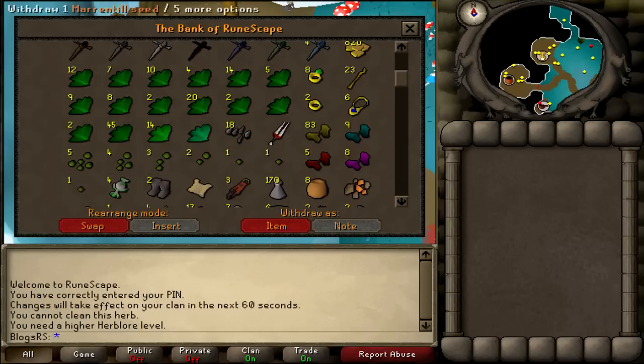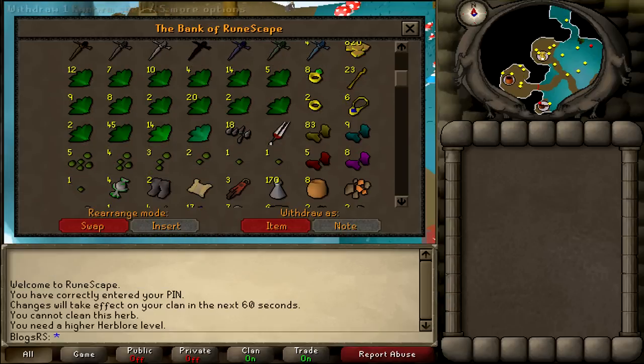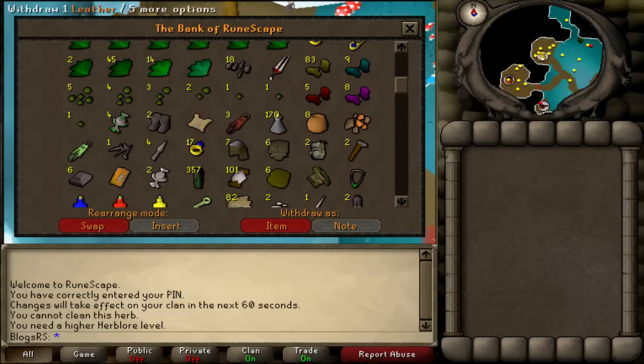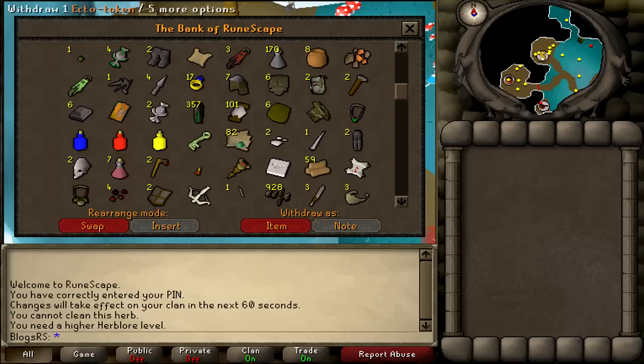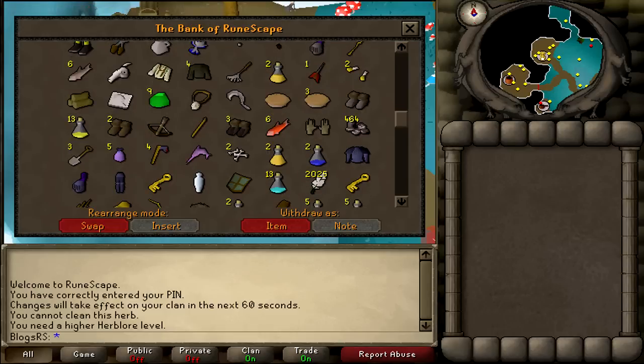We've got seeds down here. I think we had a runite ore somewhere — I'm not too sure if I sold it. Yeah, I sold it. Nature talismans. Then this is where it starts getting messy because it's very unorganised. We've just got some chaps there that I still want to give away — if anyone wants them, just let me know.